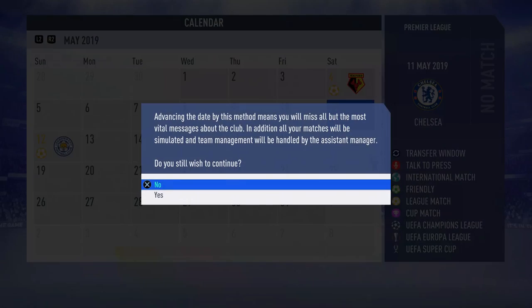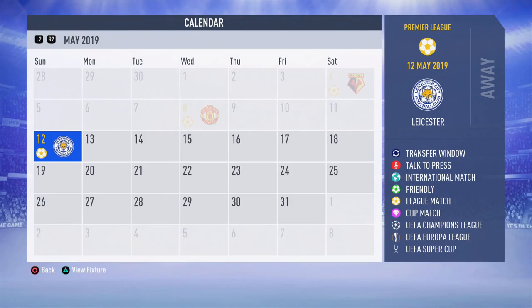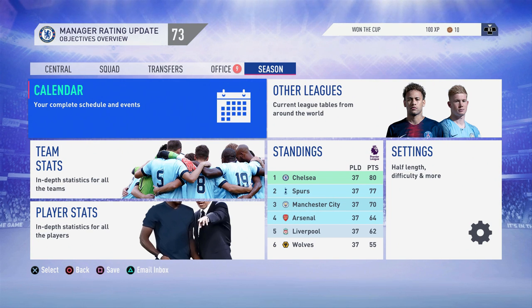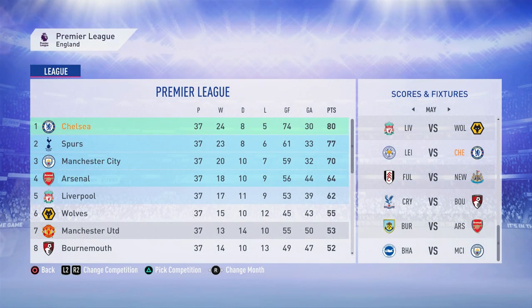Going into the last game against Leicester, we start simulating. We finished the season with 37 games played — 24 wins, 8 draws, 5 losses, 74 goals scored, and only 30 conceded. That's pretty impressive. Looking down the table: Spurs 2nd, City 3rd, Arsenal 4th, Liverpool 5th, United down to 7th, Everton in 11th. In the bottom three: Burnley, Huddersfield, and West Ham.